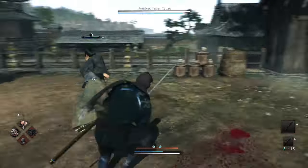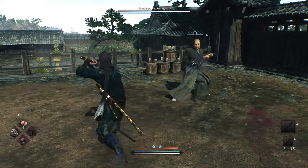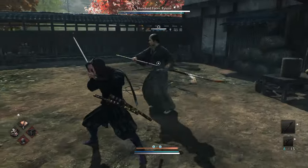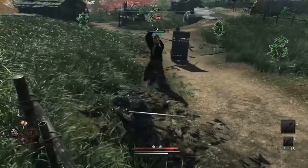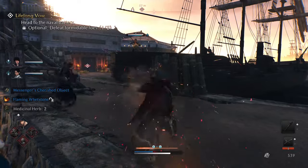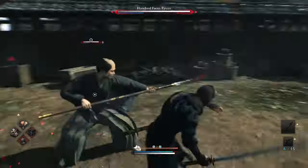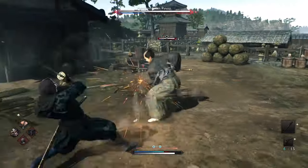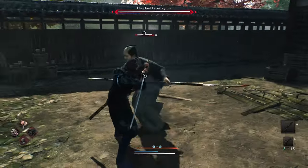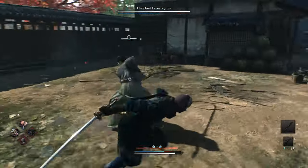On to defense — we have a dash step with a single press and a double tap for a roll. They both have iframes, so it's a solid way to reposition. Now guarding: you can walk around a bit, it'll snap towards attacks, and there's no chip damage to your health. You can even dash step instantly as soon as the enemy hits your block, just like in Ninja Gaiden. It's an extremely solid guard. Don't underestimate how useful it is.